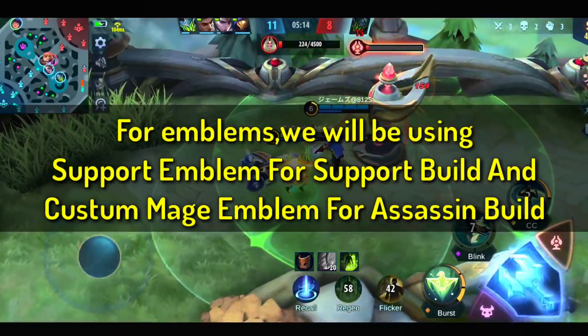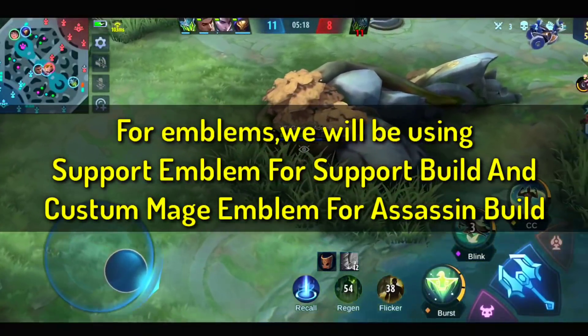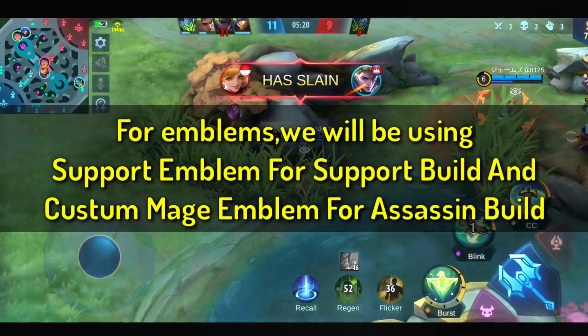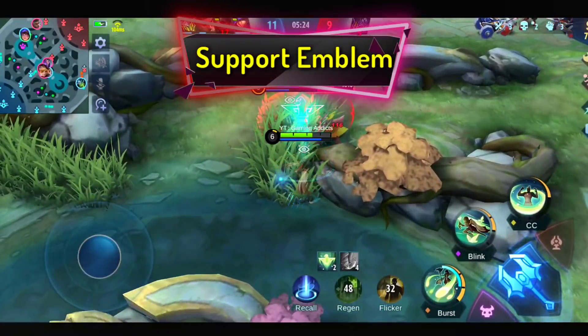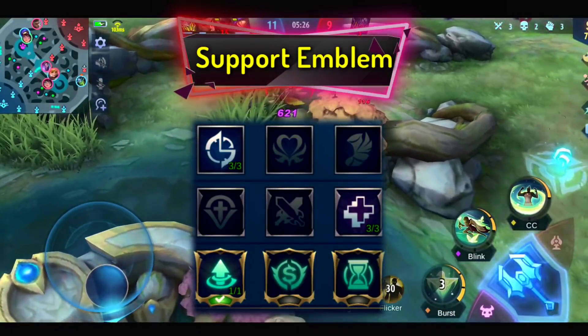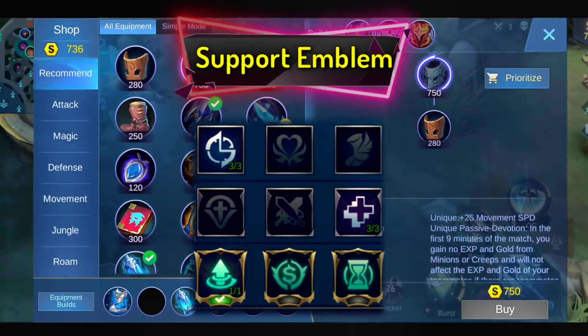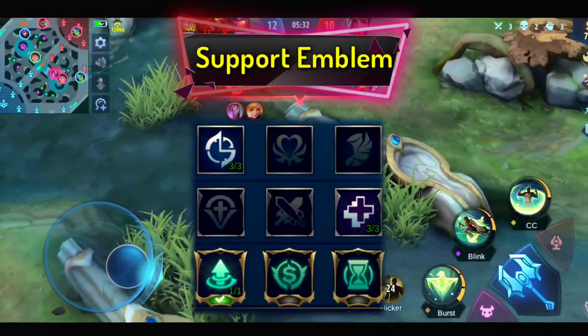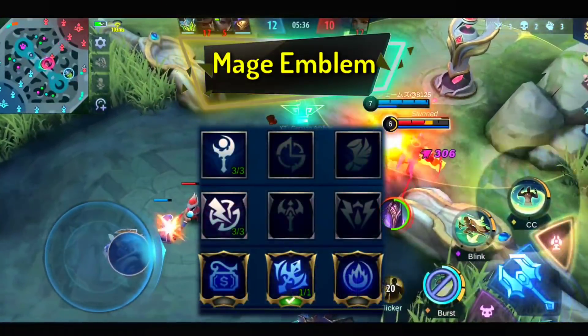For emblems, we will be using the support emblem for the support build and the custom mage emblem for the assassin build. Now check out the support emblem. Here is the mage emblem.